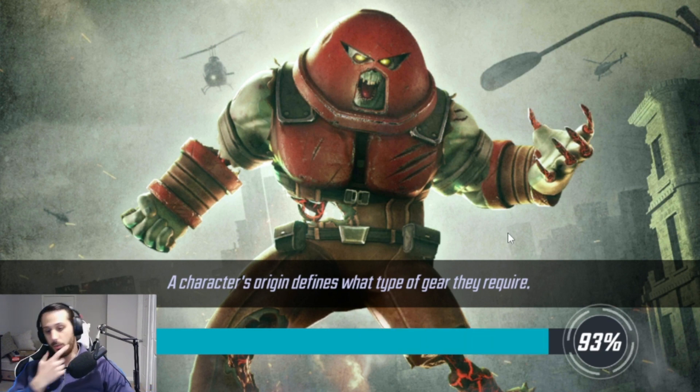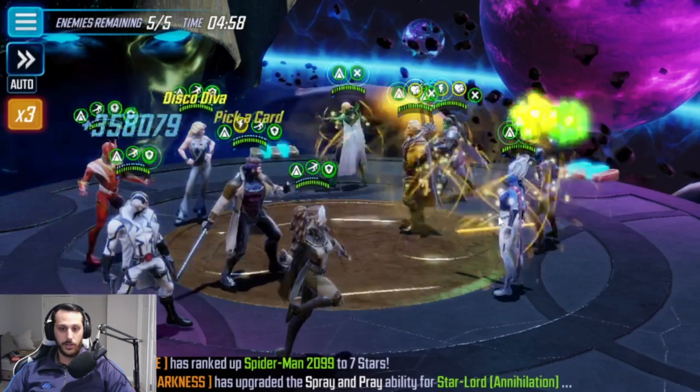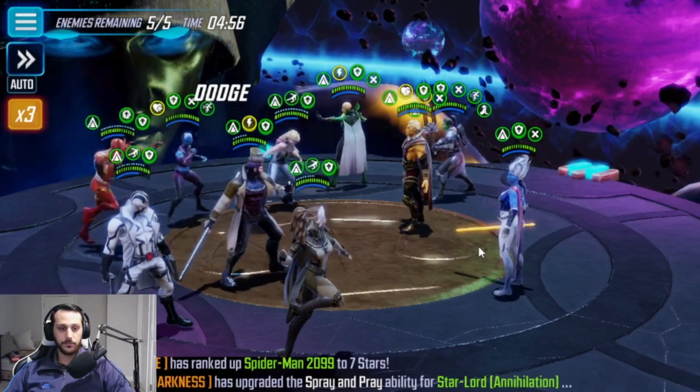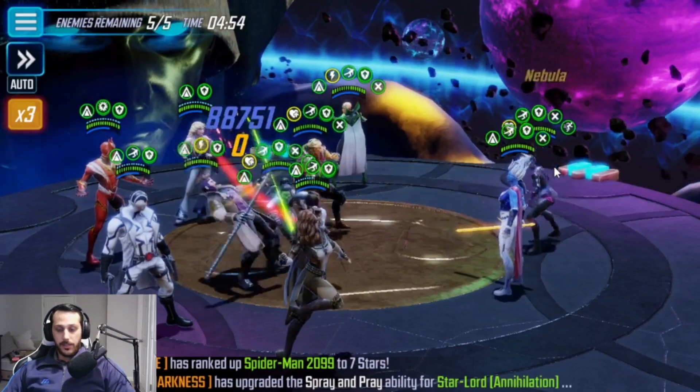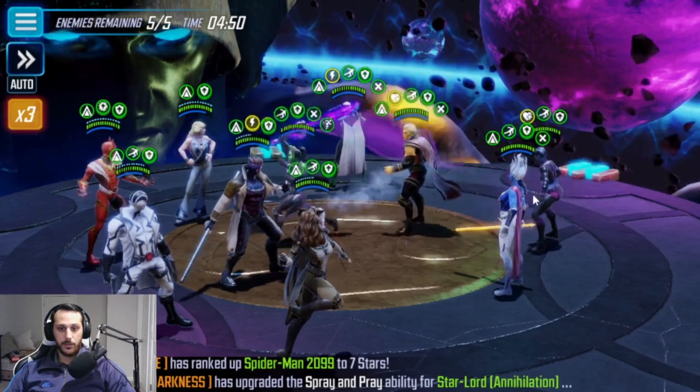So if we get anybody low, we want to make sure we take them out so we don't get an unlucky one-shot on somebody. But same goals as always — just trying to get through Phi Lavelle.